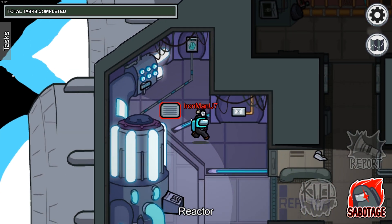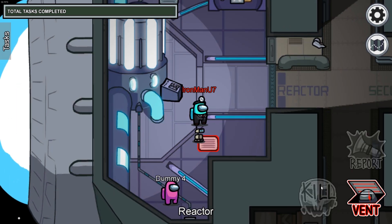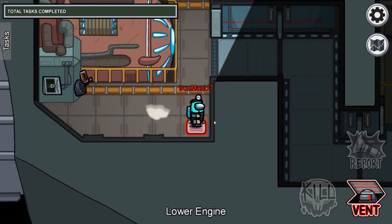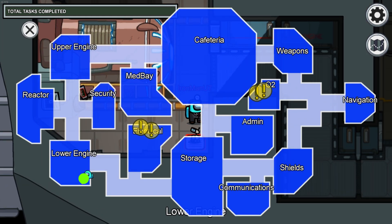Moving to the south part of the reactor room, there's going to be one other vent. This is where it's located on the map. And this is connected to one other vent as well, which is located in the southeast corner of the lower engine room. This is where that one's located on the map.